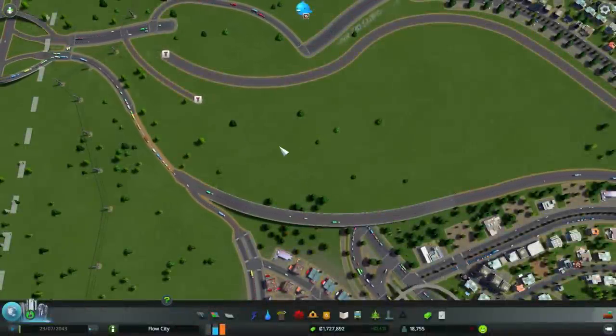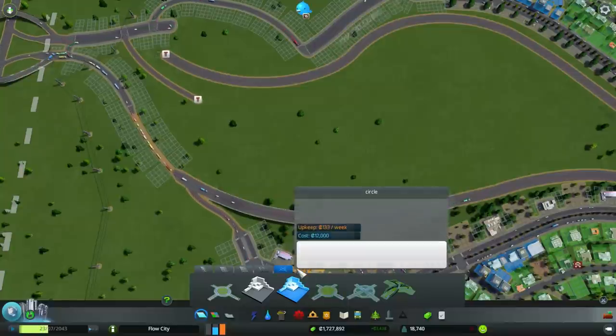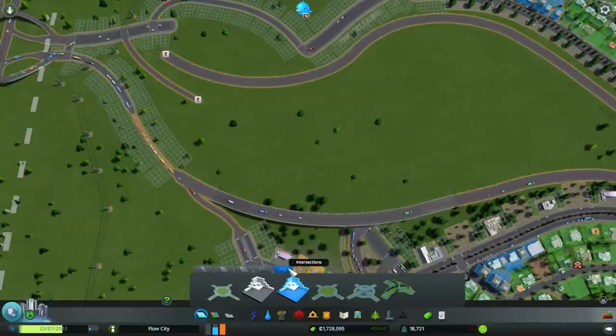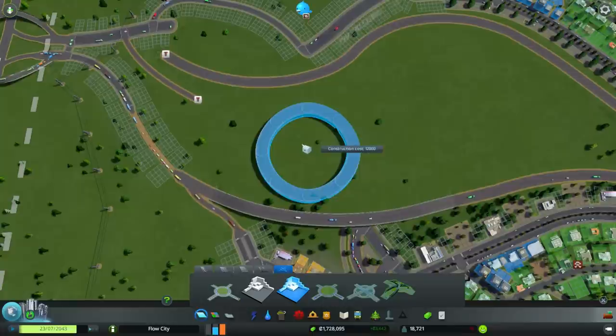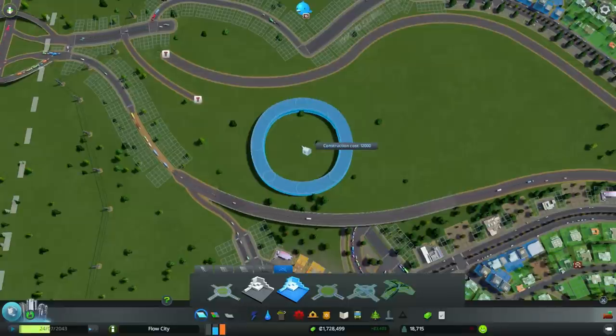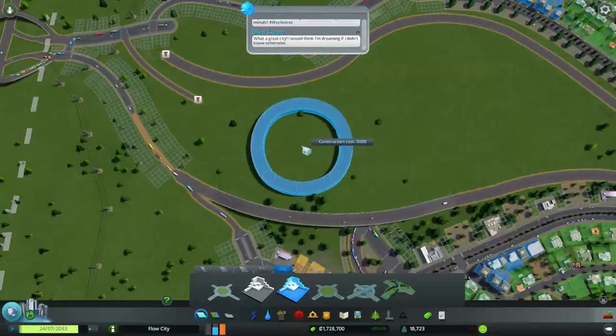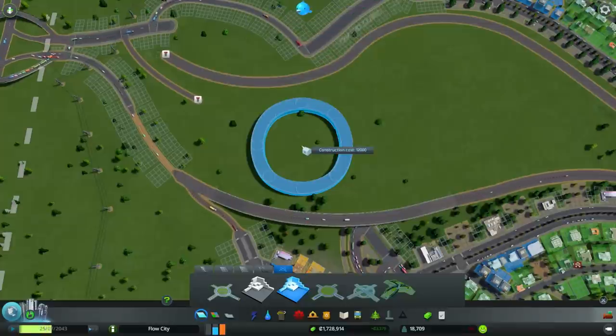We are back in Flow City and our circle should be located here inside the road tool intersections — and there it is! The size looks good, I think this could work. When I rotate this circle you can see how imperfect the thing actually is, but I think this is a good location over here.